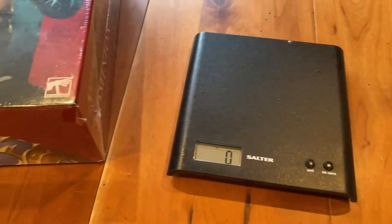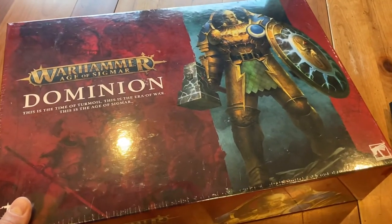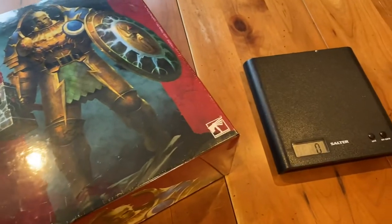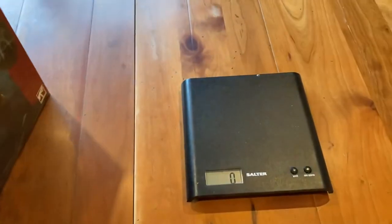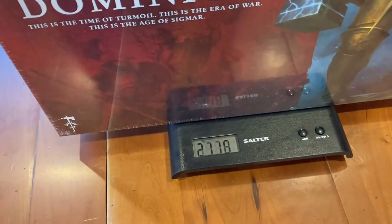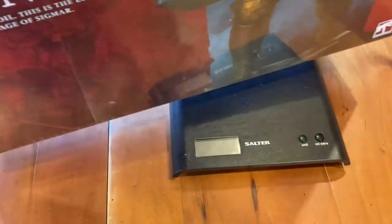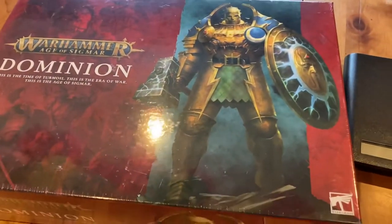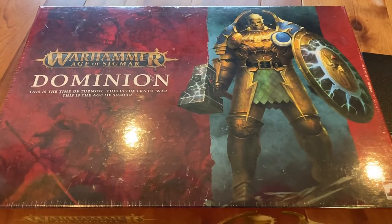The first thing I thought that might be quite fun to do would be to try and weigh the box, because it's a pretty weighty thing and you don't really get that impression when you see it on websites and on the internet. I got out my home baking scales — they're on a level surface — and it actually makes the scales break. But it went up to about 3.2, so I reckon this is probably about a 3.5 to 4 kilo box, which is quite weighty for some plastic and some paper.